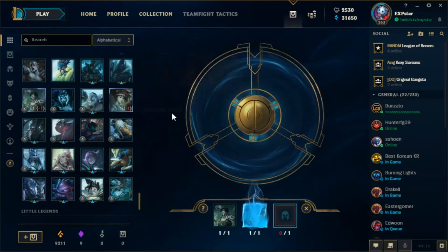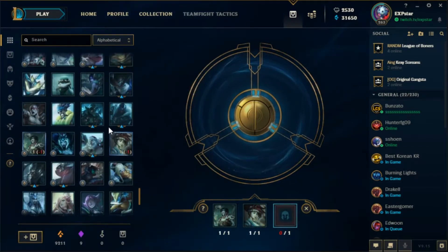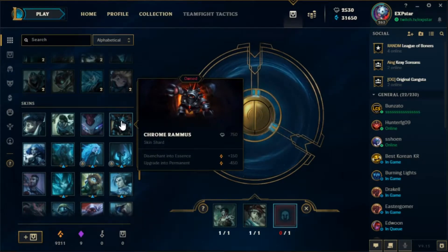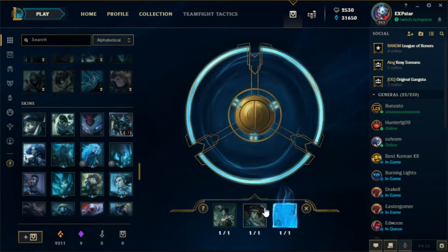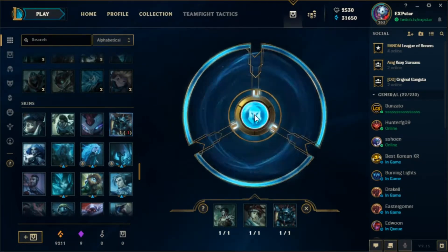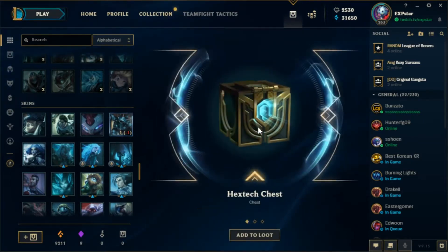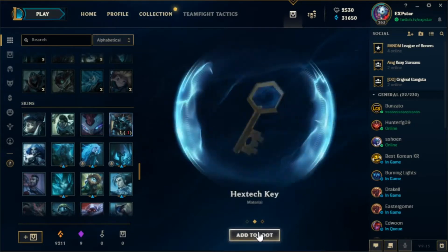Reroll the 550, reroll the 750, and then I don't need the Rammus one. Alright, what do I get? Reroll skins — I got a Hextech chest with the key.